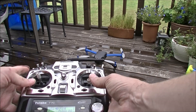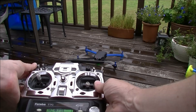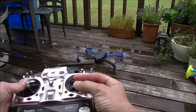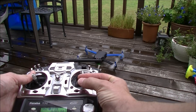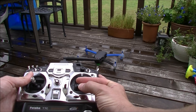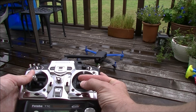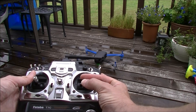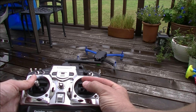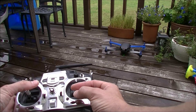I'm just going to demonstrate this. I'll arm the vehicle and switch it into Elthold mode. My throttle's on the right, so I'll just raise it a little bit. You can now see, as I raise the throttle, the motors actually speed up, so you get some nice feedback. I'm almost at the mid-stick now, so as I go above the dead zone, it'll suddenly take off.